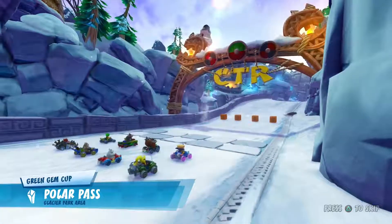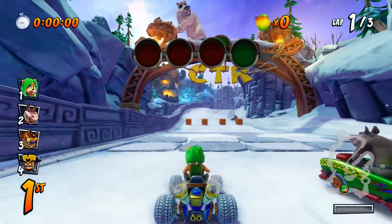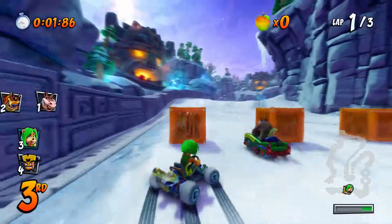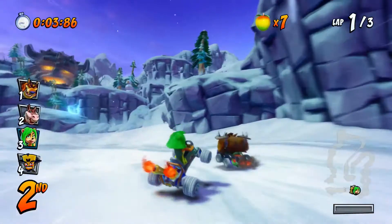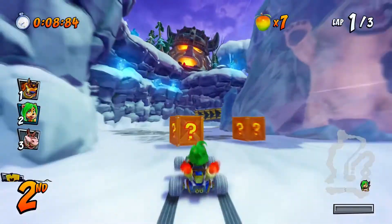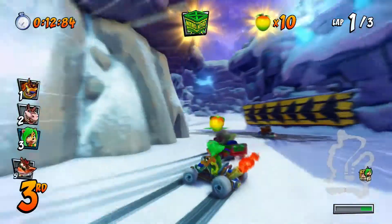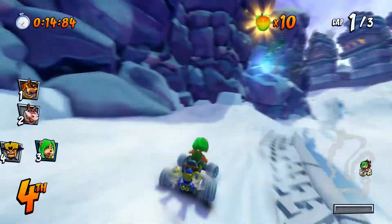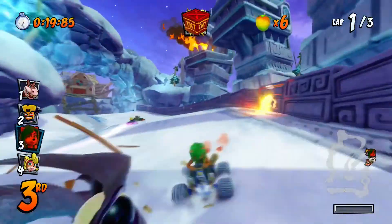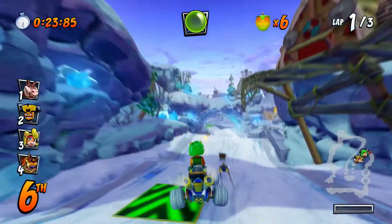It's quite annoying when you're racing on this track. There are quite a lot of seals you have to avoid. It reminds me of Dingo Canyon when you have to avoid those animals as well. I avoided the seal — it went straight into Dingo Dile. I need to juice my cart up. We've got a TNT Crate, and now I've got a Nitro Crate. Hopefully someone will go into that Nitro Crate, and hopefully I don't go into it. I just got hit by a seal.